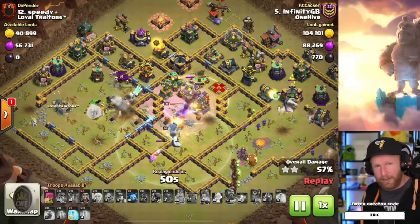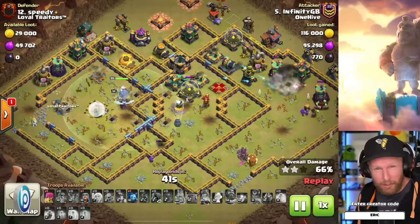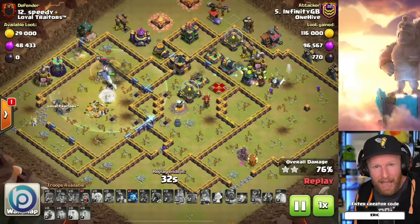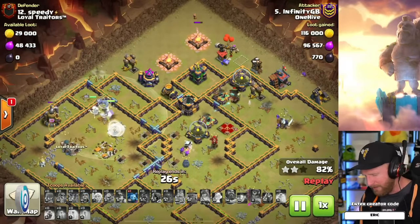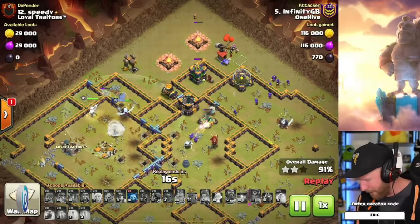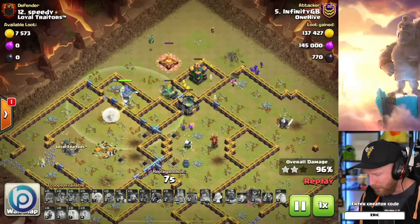Also, the monolith was shooting a purple beam — not green — meaning it was targeting the phoenix of the world champion. Pay attention to that and have your freezes ready based on the color. But as you can see, queen charge hog miner hybrid is still very strong with new miner and hero levels. Even missing some hero levels with old pets, this player still gets a triple because the attack is just that strong.